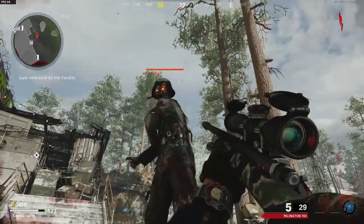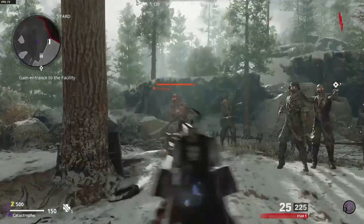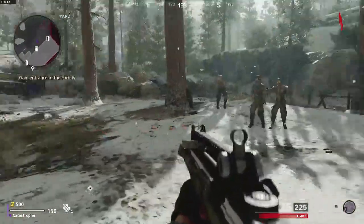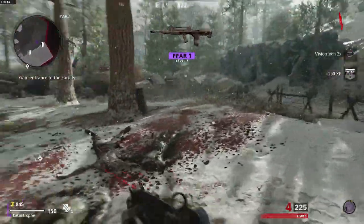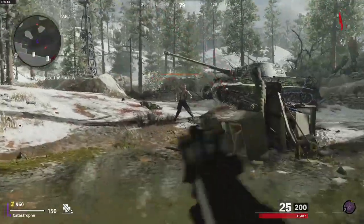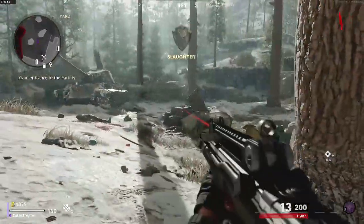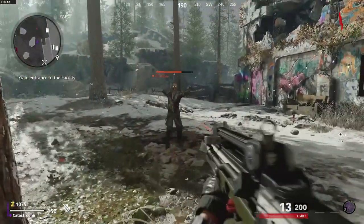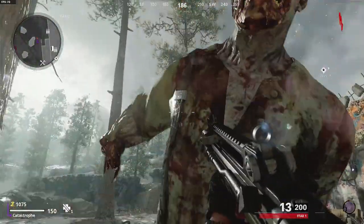Let's get right into how you do it. The first thing you have to do is on round one — or whatever round you're on — kill all the zombies except for one, because it's much easier when you have just one zombie left. Let me just kill the rest of these zombies.